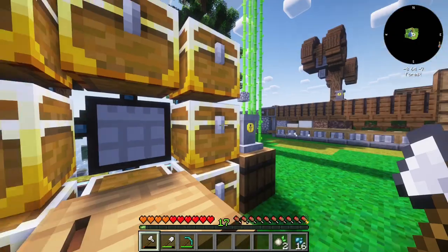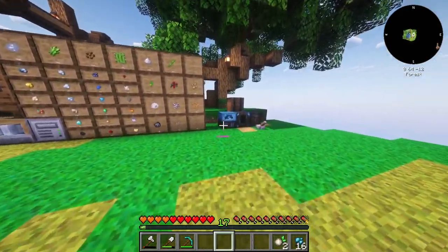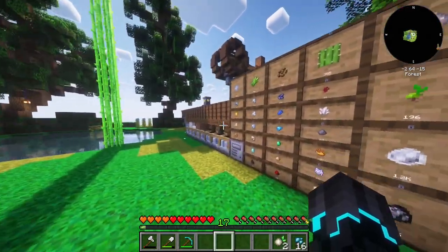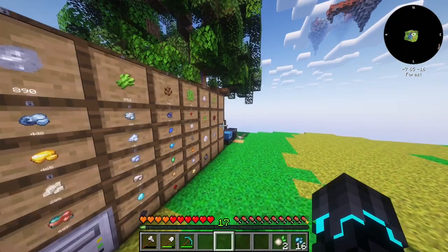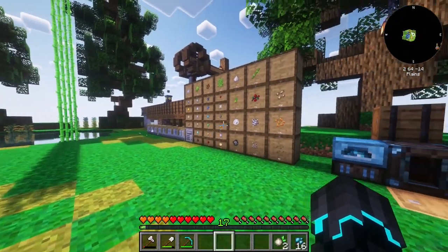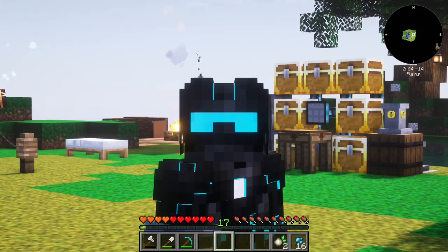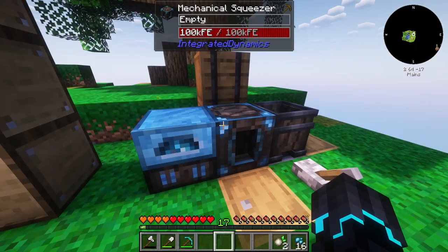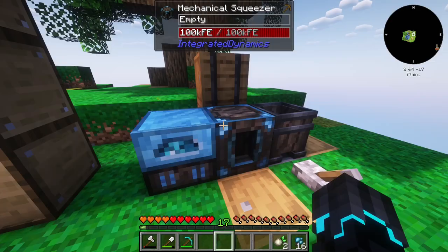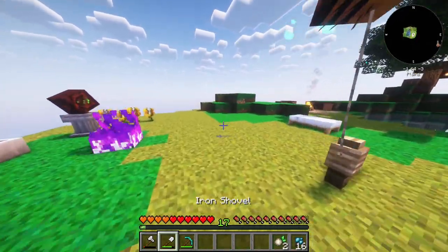Thank you very much. Now, today we are going to be upgrading our power, because currently we are only generating kinetic power, which is powering these sifters — which is absolutely awesome. However, we're not having actual power power, like electricity. We only have this generator, which is currently powering the mechanical squeezer, which is not quite enough. We want the power network, so we're going to be setting that up today.